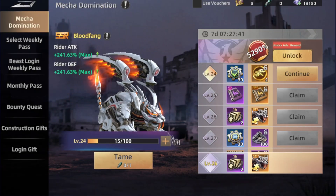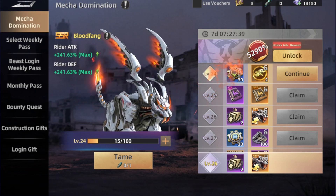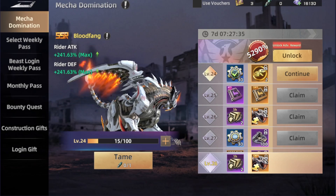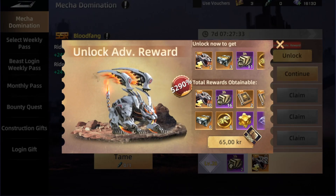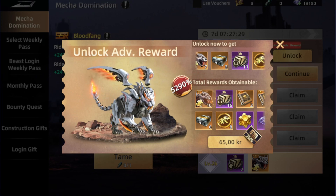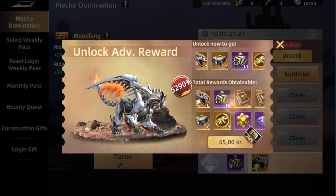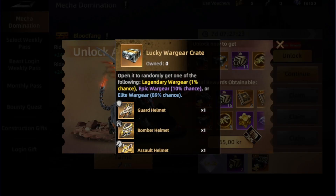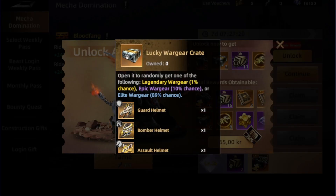In the welfare section, you can use this to buy the special dragon beast that's available. For $5, you get the complete beast — a brand new copy of that beast — along with extra material including boxes for war gear. It includes 1% for a legendary, but still, it's better than not having even a small percentage chance.